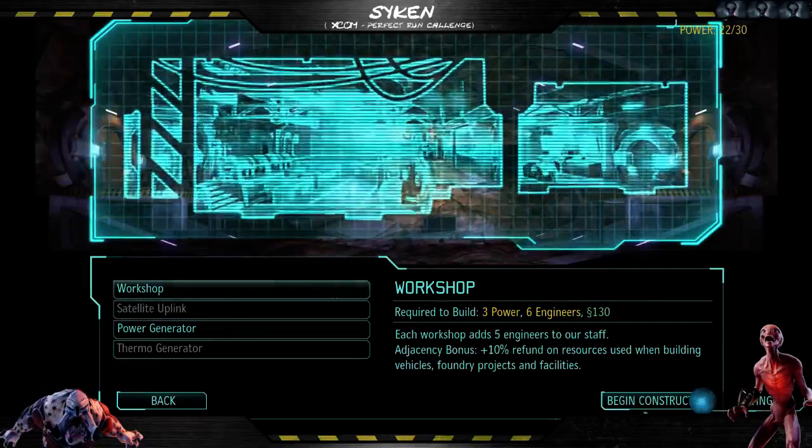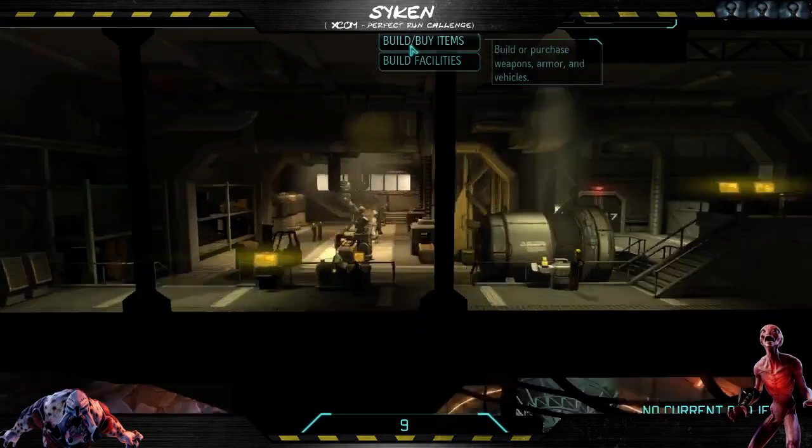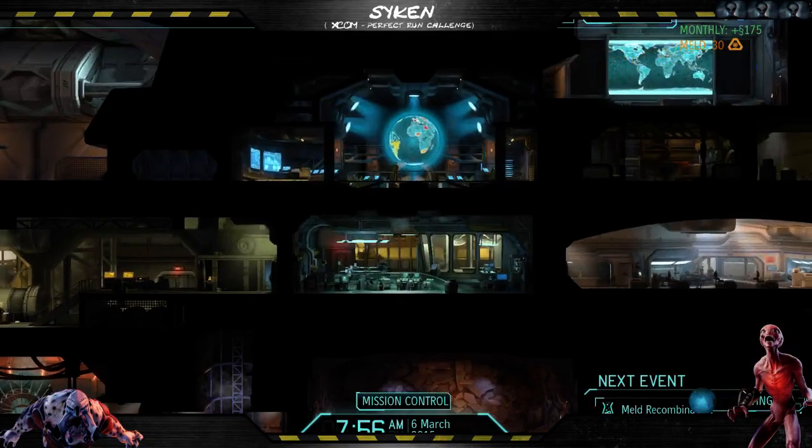So here's the workshop - that's our first construction. Now all we need is a UFO, please, or any sort of council mission.